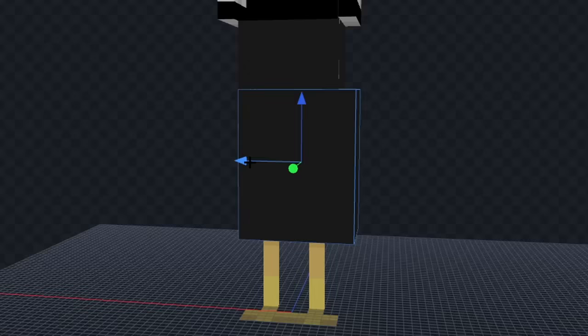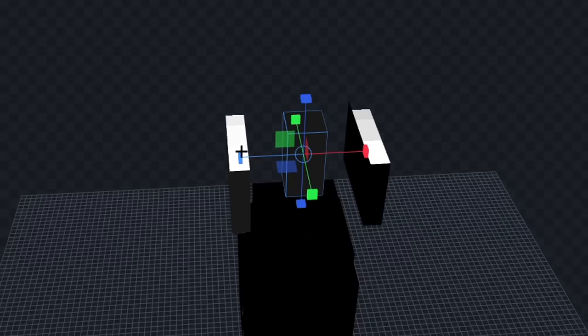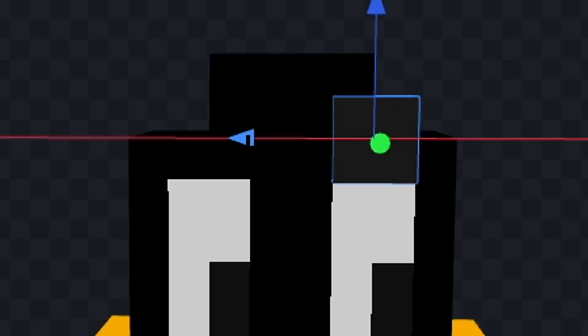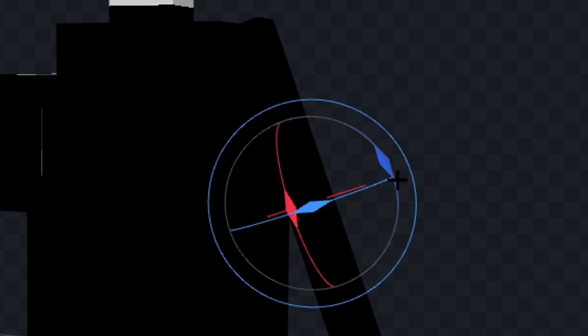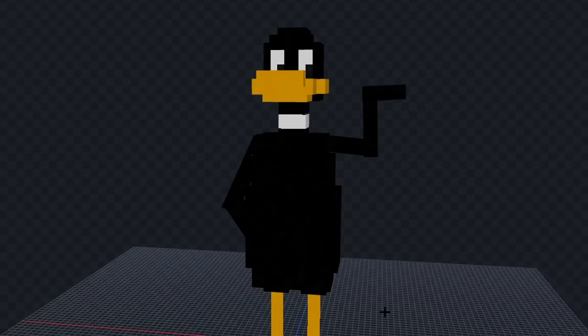Let's rearrange his body parts, and we'll make his body a little bit round. Now let's give him a neck, and we'll add his head. Next, let's give him a beak, and we'll draw his eyes, and we'll add some eyelids above that. Now let's add this white part on his neck, and we'll rotate his left arm like this, and now we'll rotate his right arm like this. Next, let's color in his feet, and I think we're done.